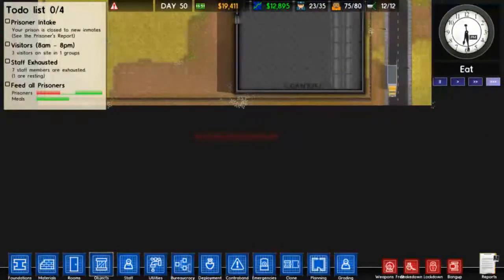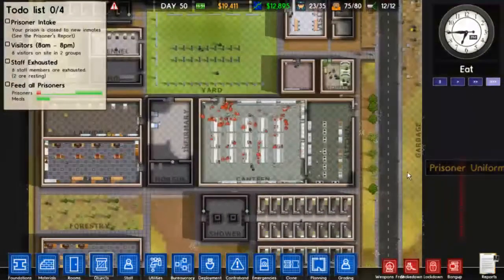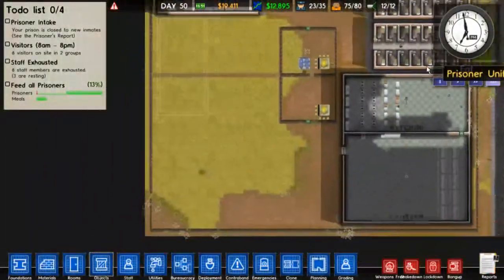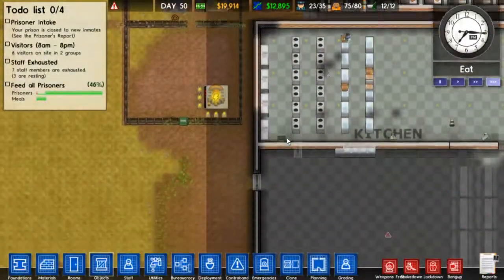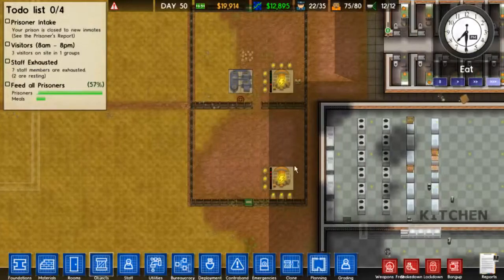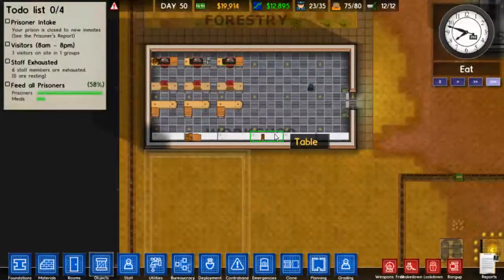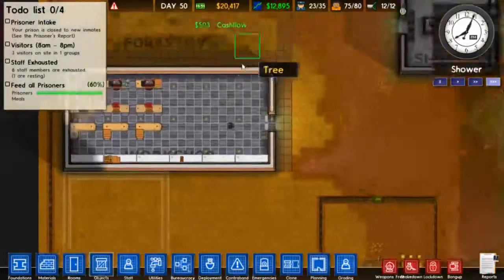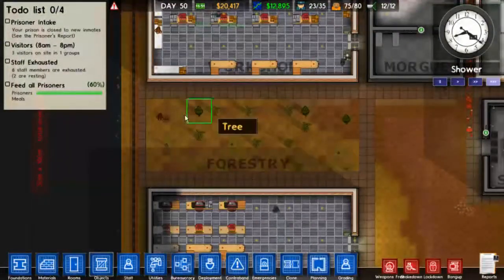When we buy more land down here, what we'll do is make another entrance down here — that'll be good. As it stands right now, we have some of the cooks over here, but we don't quite have this canteen set up so that it's usable, but that's okay. We have this workshop set up as well, which is wonderful. Everything looks nice and orderly. We've got our little forestry area still going on.